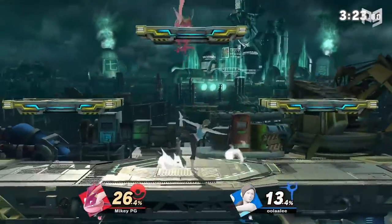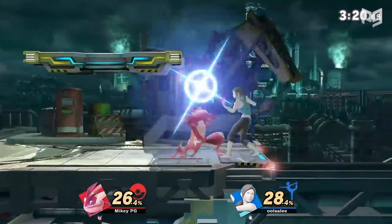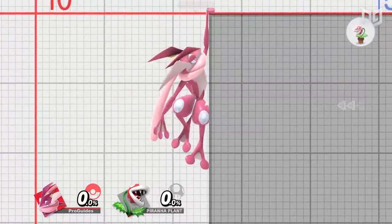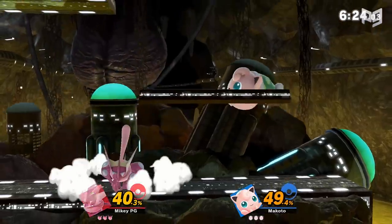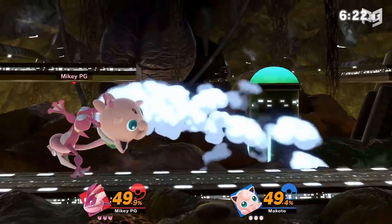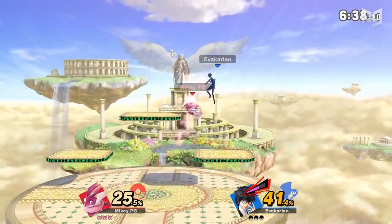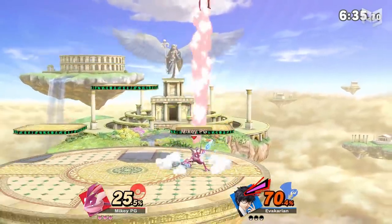Disadvantage is the moment when you're put on the back foot. It's when your options are limited and you have to be careful about the options you pick, because if you pick wrong, you'll get hit again and again. The most obvious examples are when you're hanging onto the ledge, knocked off stage, or thrown into the air. But disadvantage can also be when your opponent knocks you onto the ground — tech or no tech — or when you're forced onto a platform, since it's tricky to get off platforms in Ultimate and the player underneath gets a slight positional advantage.